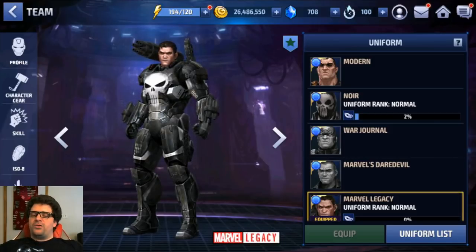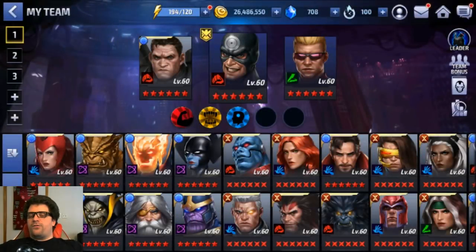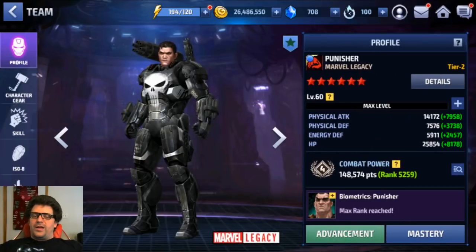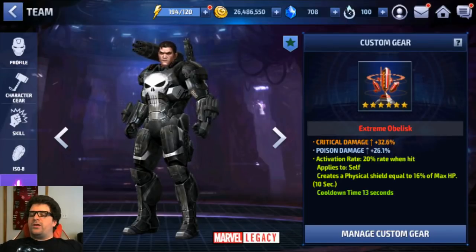Before the gameplay, let's take a quick look at my setup. The first team we're going to play with is Bullseye lead because I need ignore dodge to face story mode 12-1-1. For the wall boss we'll use Spider-Man and Rhino. On custom gear, we're running critical damage gear and shield — not optimal, but I don't want to waste resources on a character I won't play regularly.